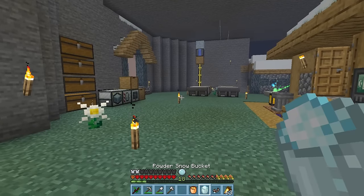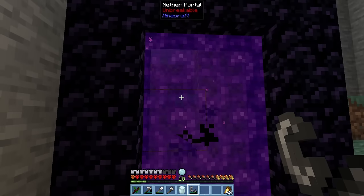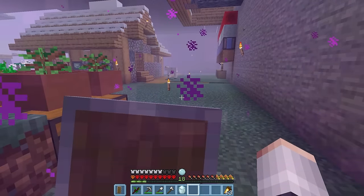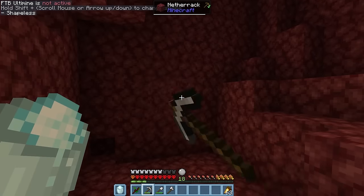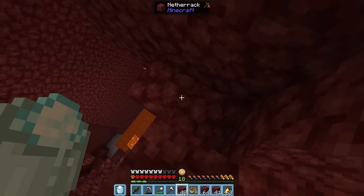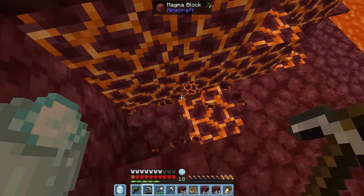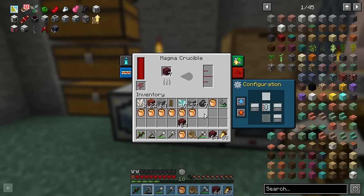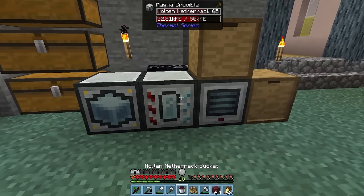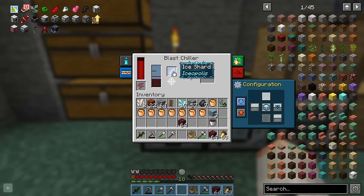We can also use iron armor to cool us down, so let's light the portal and step inside. That's the long way down. We are here because we need netherrack. We can also risk it all and try to climb down lower so we can grab some magma blocks, then head back through the portal to our main dimension. Let's pop some netherrack into the magma crucible to get some molten netherrack, then once we've got a bucket's worth, we can send it over to the blast chiller with an ice shard, and we'll get frozen netherrack.